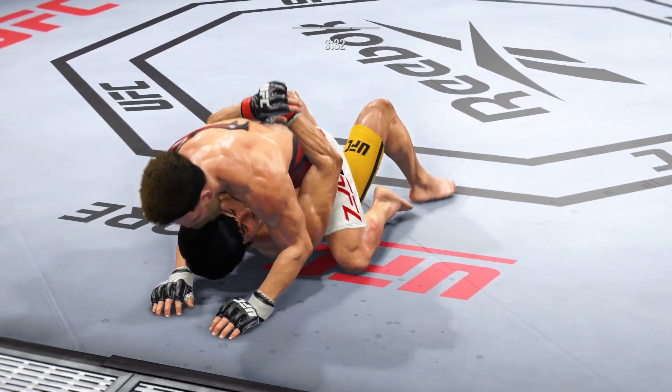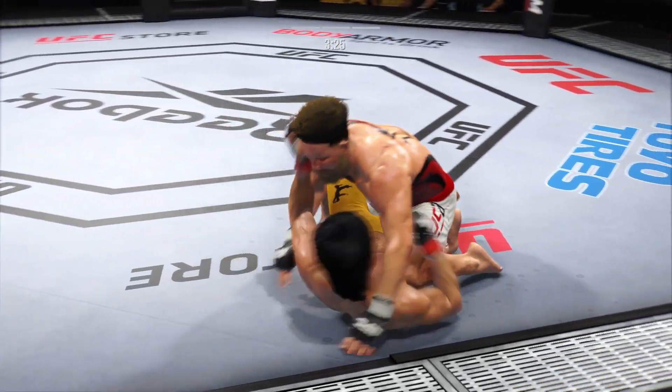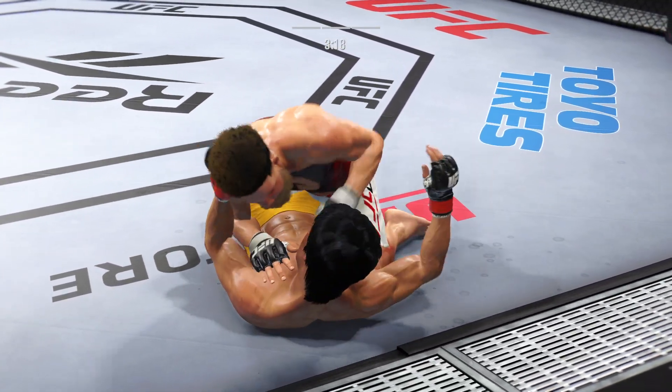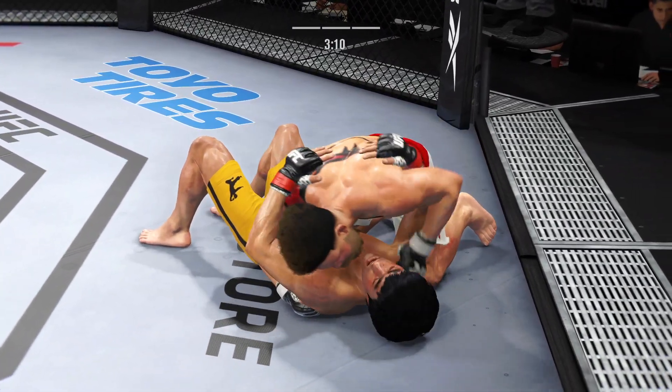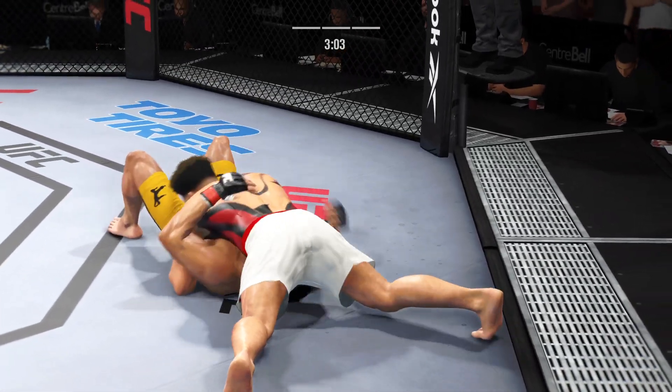Half guard position here — DC, you've done a lot of good work in this spot in your career. I love this position, and you can see this fighter loves it too. It is the most secure position in fighting: you get an underhook on one side, keep a half guard on the other, and then you just go to work. It's the safest position, especially for a wrestler.